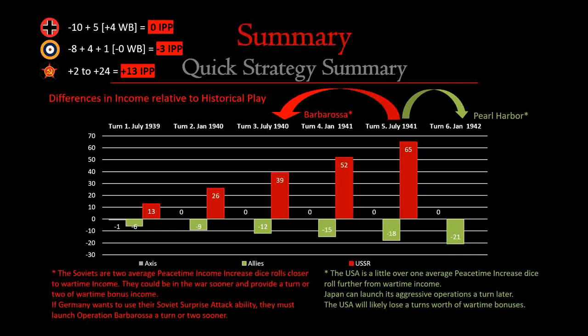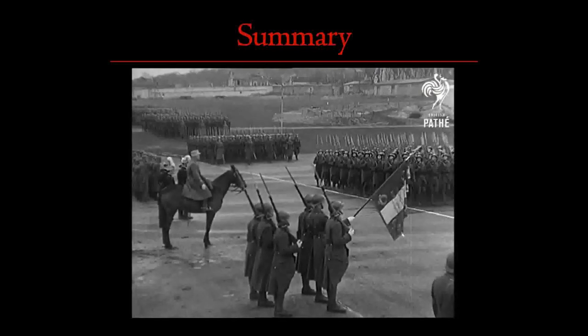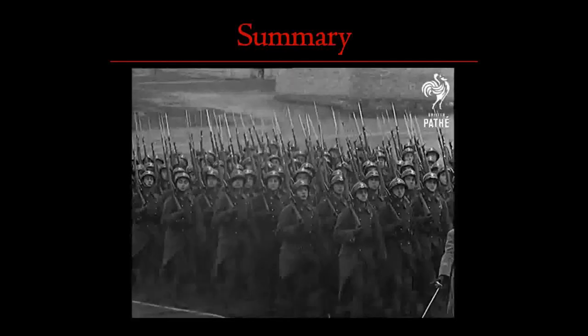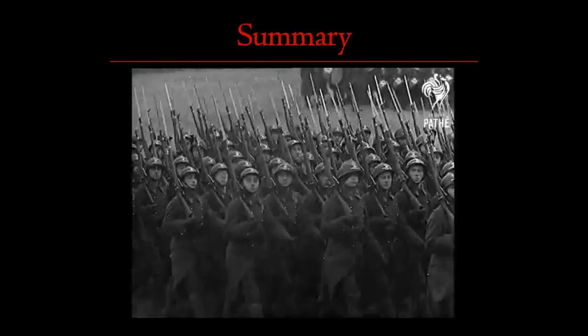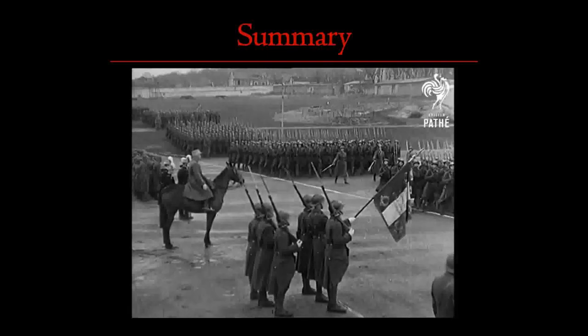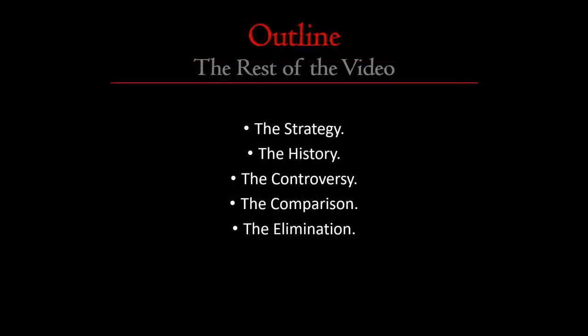Soviets don't need to go after Germany — they're going to be the anvil upon which Germany breaks itself, allowing the Americans and the British to invade France and liberate it. That's the idea. Is it a good strategy? It definitely is a way of looking at the map. And that is the quick strategy summary. You might like it, you might not, you might see a lot of errors — please let me know. I think it helps the Allies of France more than it does the Axis. They're only losing 3 IPP worth of income per turn. Now we're going to get into the more detailed summary: the in-depth strategy, the history, some controversy, comparison between versions, and the elimination of the strategy via rule rewrites or modifications, or whether it's already been eliminated with version 4.